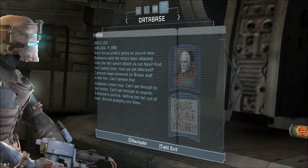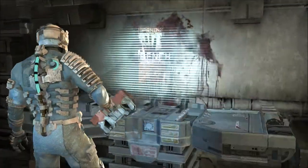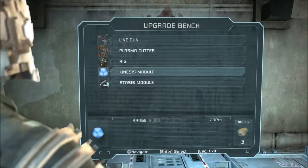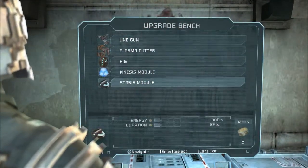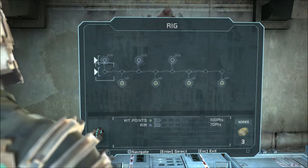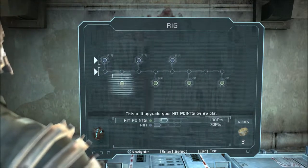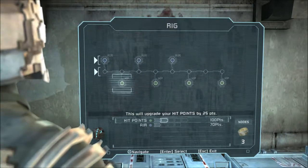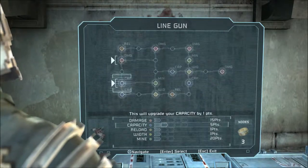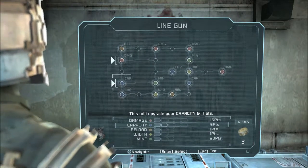Can't get through to the bridge, can't get through to anyone. Everyone's running - get the hell out of here. Should probably join them. So yes, everybody needs to leave, but first I need to upgrade some things. Kinesis and stasis are working fine for me. I really should probably try to upgrade the rig - give me air, but I can either do air or HP. I can upgrade my capacity.